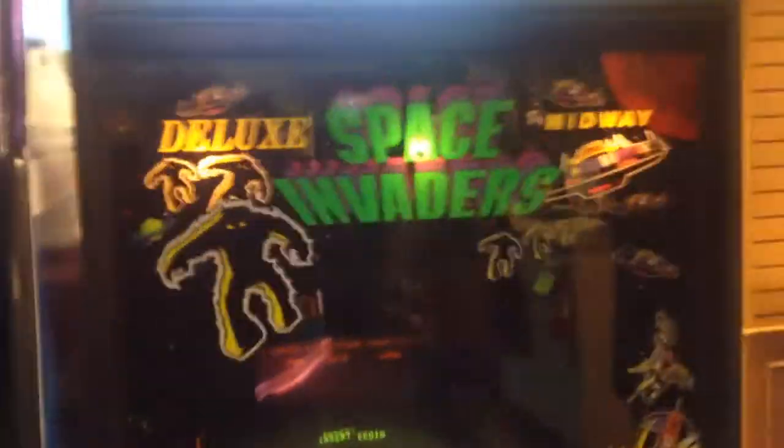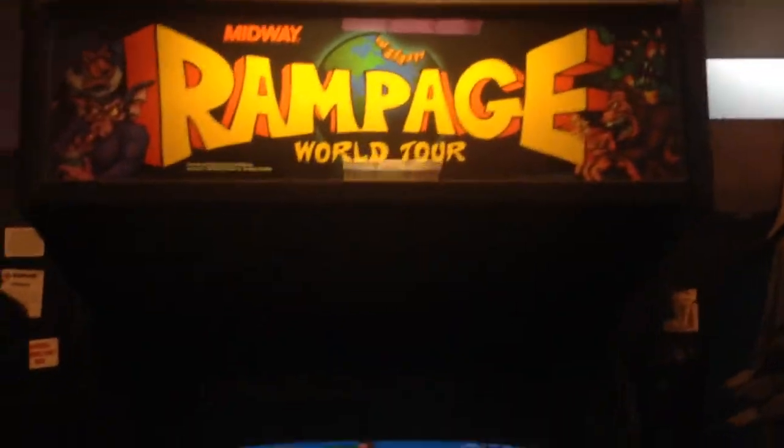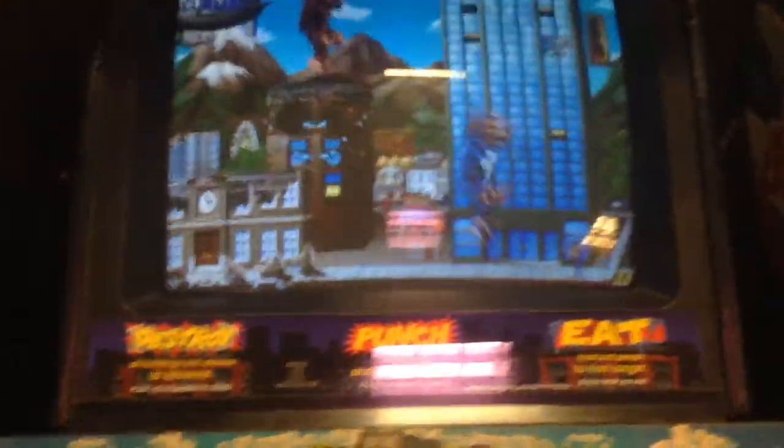It's got a bunch of different games on it — I think they're all licensed Ultra Cade. We have Space Invaders Deluxe, and this one has 8 games on it as a multi-game. Sega Outrun. Afterburner — we have the two rattly cabs right next to each other. Rampage World Tour. PGA Tour Golf.